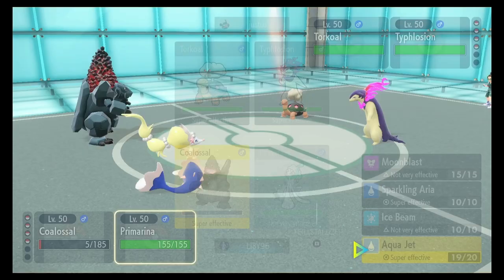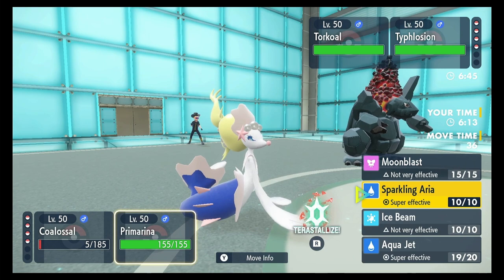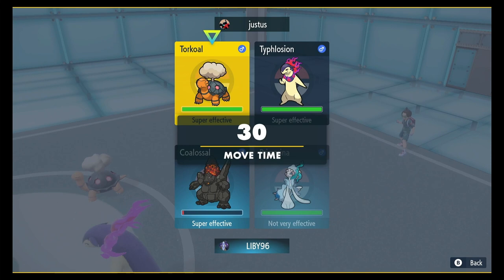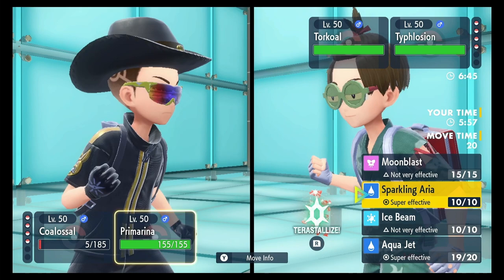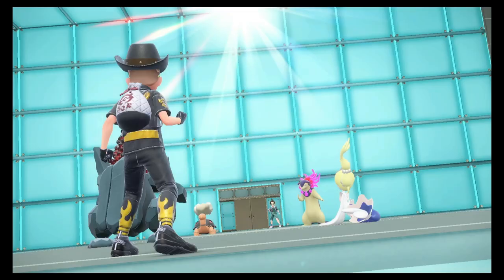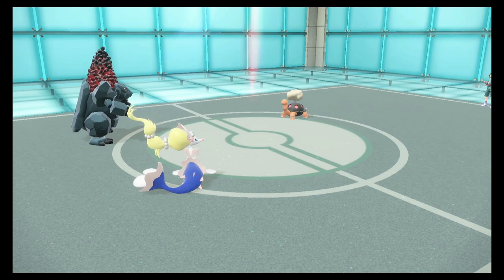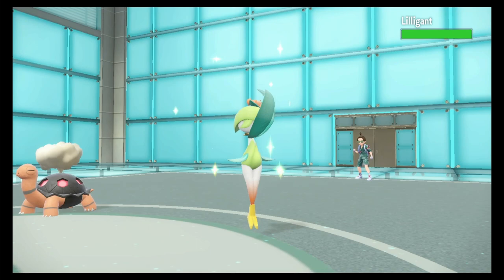Now, Aqua Jet. Colossal is going to die here because I can't one-shot Torkoal. Typhlosion will faint from this Meteor Beam, so I might as well get some chip damage. The sun's too strong. I'm going to switch — going into Whimsicott with Prim. He withdrew the Typhlosion. How do you know I'm aiming for him? Prim comes back, Whimsicott comes out. Colossal's going to shoot Meteor Beam at the Lilligant — I'm plus three in Special Attack right now, hopefully it just one-shots.